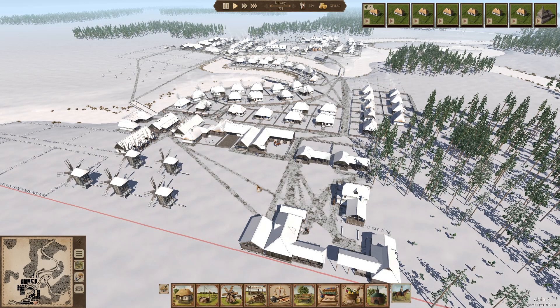Hello, welcome back to our Austra of Alpha 3 Let's Play. This is episode 11. It is January of 1731 in our town.